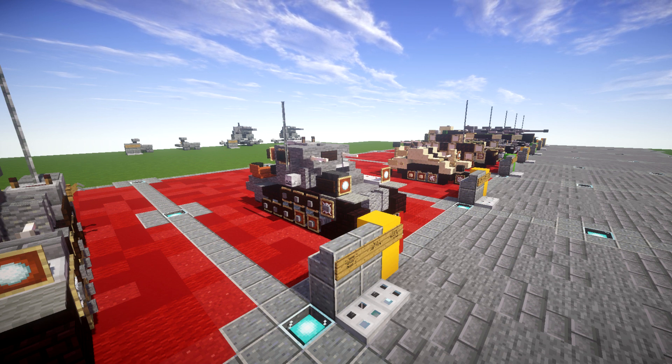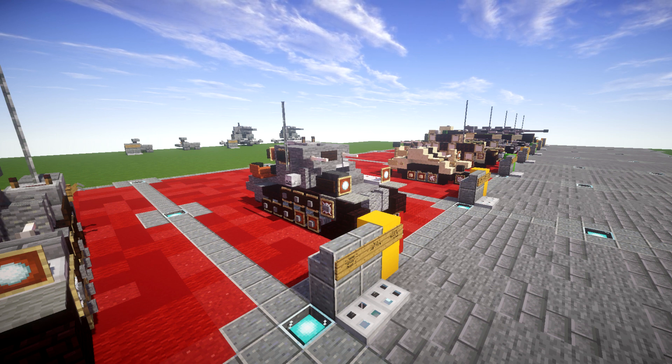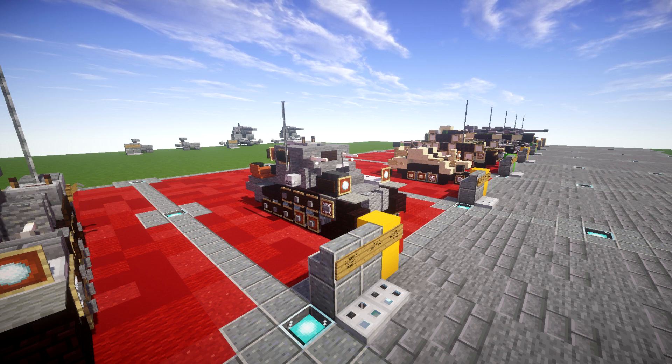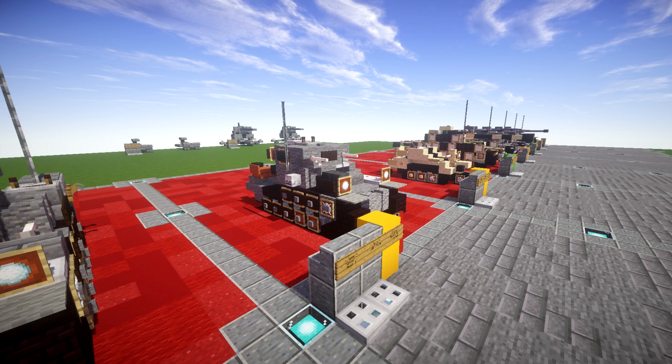The Panzerkampfwagen Ausf. B here is a very iconic Panzer tank. It was basically one of the main light tanks used by the German Army in the early stages of World War II. It's going to make an awesome addition to any kind of invasion of Poland or invasion of France type maps, and could be used throughout any World War II conflict, even though they were starting to get phased out shortly after the early stages of World War II.